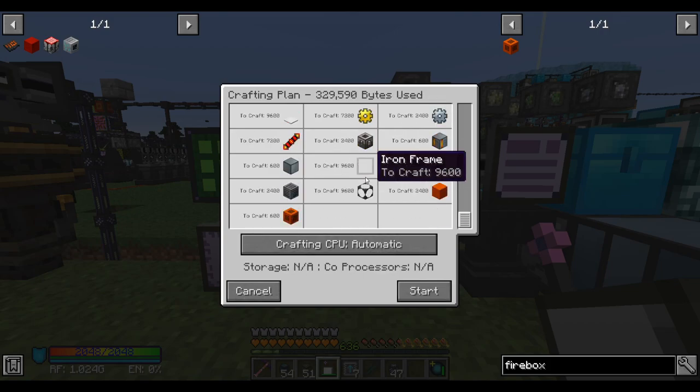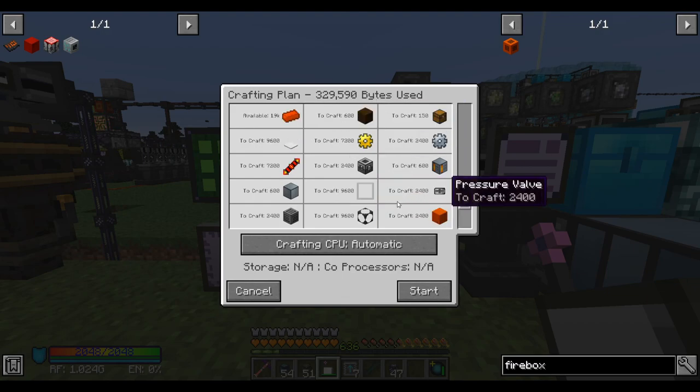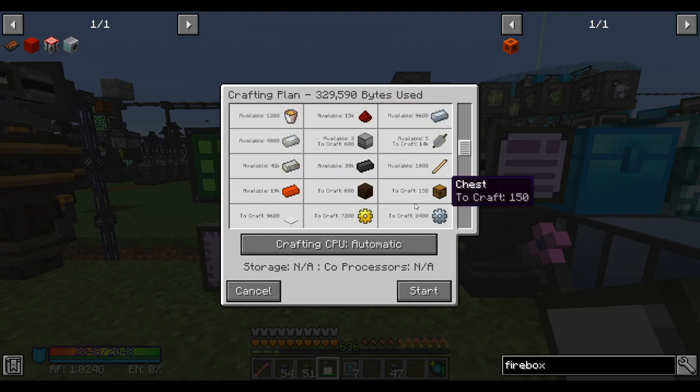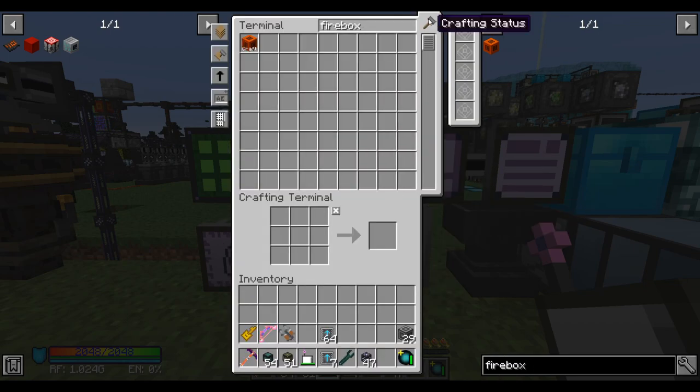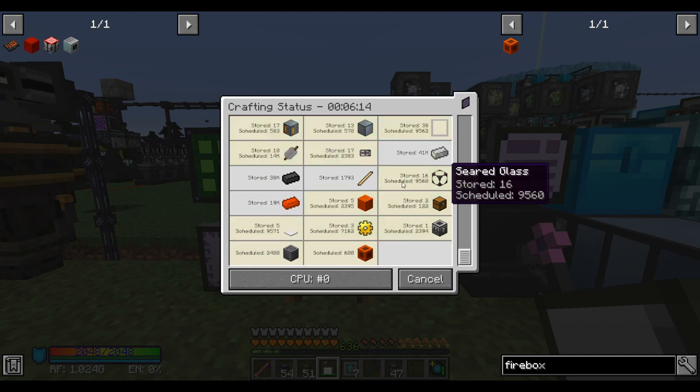Lots of bytes, lots of stuff. I wonder what are the highlights here: 19k modularium, 42k electrical steel, a lot of stuff folks. 28,000 gold and iron. Fire. So I expect that'll be a couple minutes of crafting at the least.